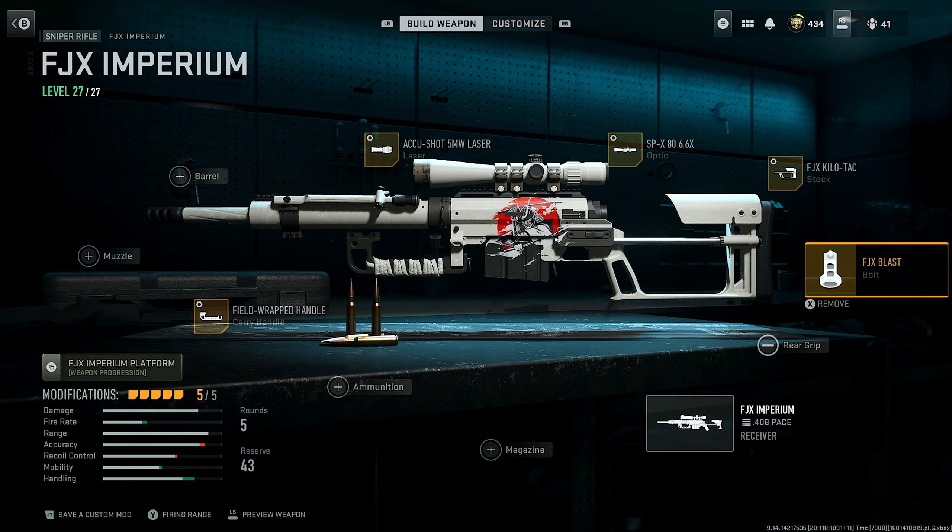Last but not least, the bolt doesn't have a tuning so just leave that at default. That is the class tutorial on how to make the fastest Intervention for quick scoping. If you guys hit clips with this, let me know in the comments and give this video a thumbs up. Follow me on Twitter — I'm super active there, so send me your footage. As always, I'm going to show some gameplay of me using this so you know it's legit. Thank you guys so much for watching, subscribe if you're new, and I hope you guys enjoyed — peace.